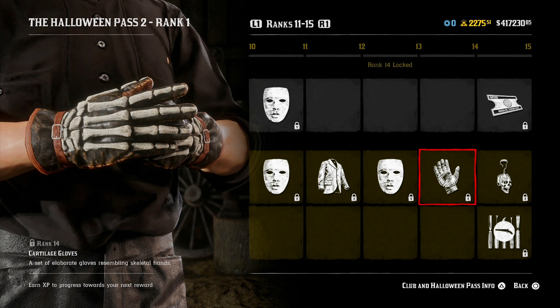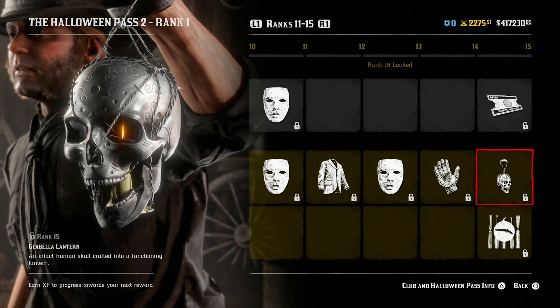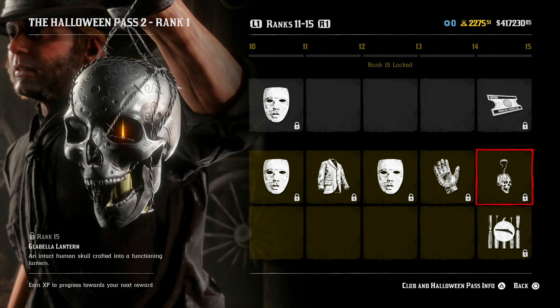Either way, these Cartilage Gloves are definitely going to be made into some outfit — I'll try and figure it out here in-game. At rank 15, we have select coats for 50% off, and the Glabella Lantern — an intact human skull crafted into a functioning lantern. This is probably one of my most favorite rewards from this pass, besides the goggle mask, gloves, and gauntlets. I'm going to be using this instead of the normal lantern now, because it's a candle in a skull with barbed wire as the handle and chain. How could you not want to use that here in-game?